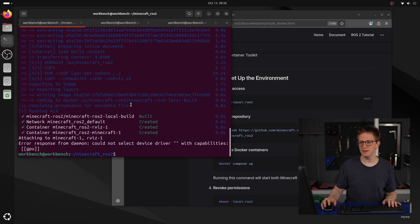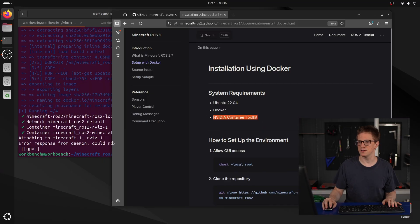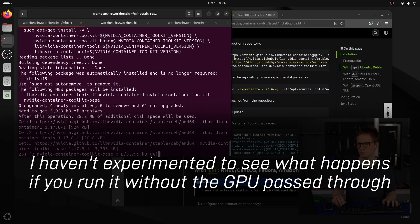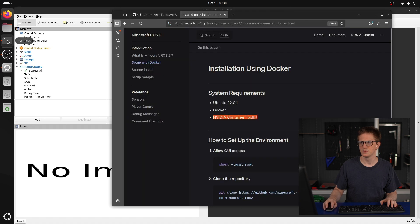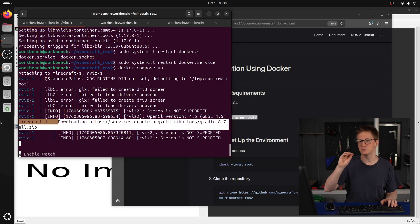I've actually got an error here. It says 'error response from Daemon, could not select device driver with capabilities GPU.' That's because I have not yet installed the NVIDIA Container Toolkit on this computer, so I'm going to do that now. After installing it, it's now downloading the Java stuff in the background that it needs to compile the mods and everything inside the Docker container.